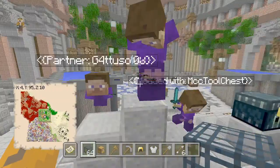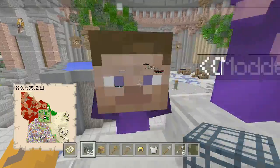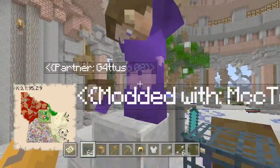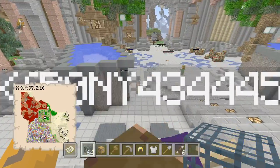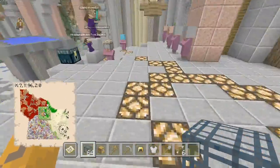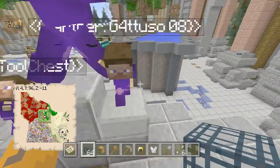I really like this. They have the credits and stuff — how the partner can do so, and how the map was modded with MCC Tool Chest. That's what I use actually, guys — MCC Tool Chest. I use Universal for some things, but not for everything. Bonnie's section right here is really cool. I like this.